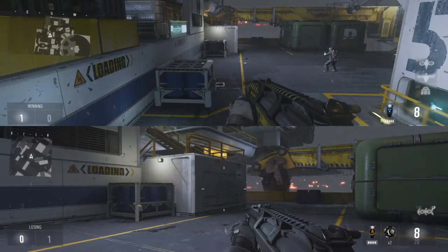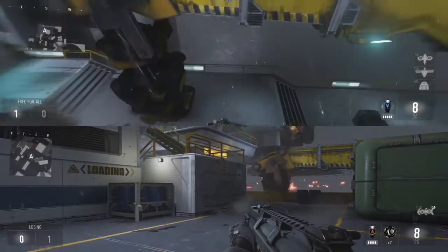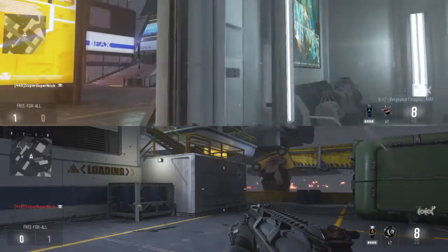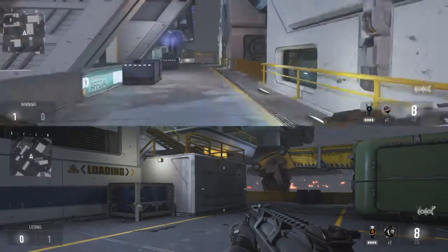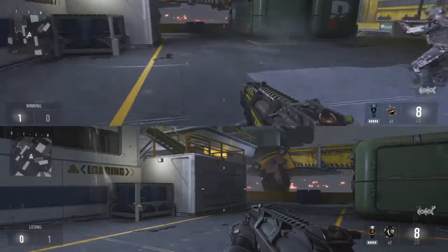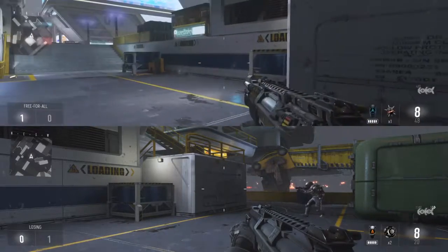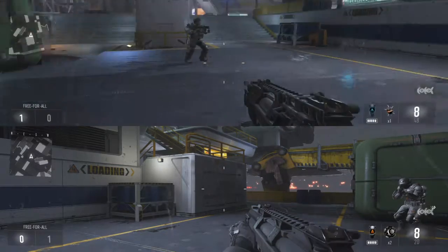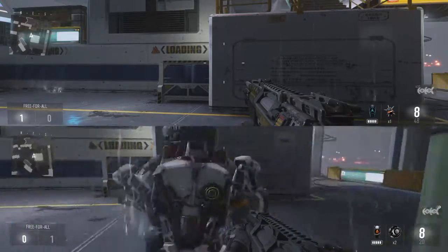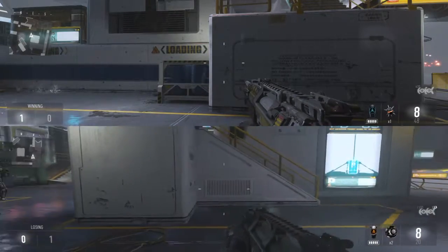The next variant is the Vengeance, and it's a kind of good variant too. No matter my rating on these, both of these variants are very good and I would not scrap any of them — all these are excellent variants. The Vengeance: the first thing you need to know is it has a built-in foregrip attachment, which means 20% less recoil. I'm going to compare the recoil now just because it does have a built-in foregrip, and I'll do it over here.